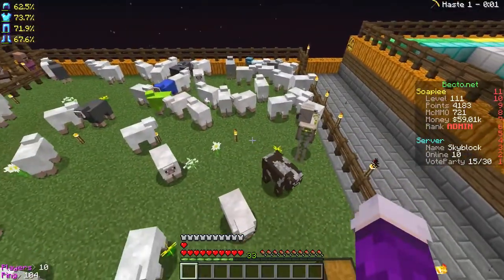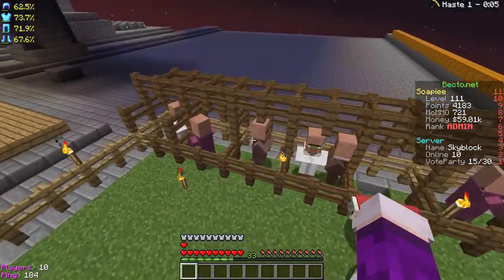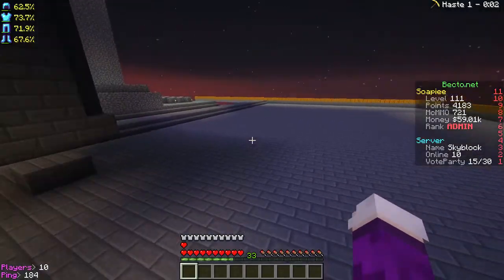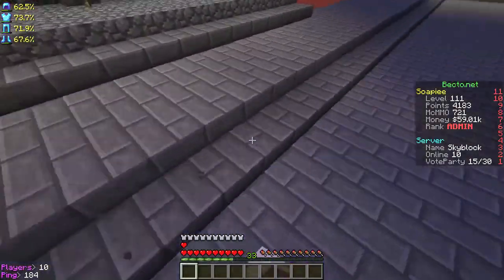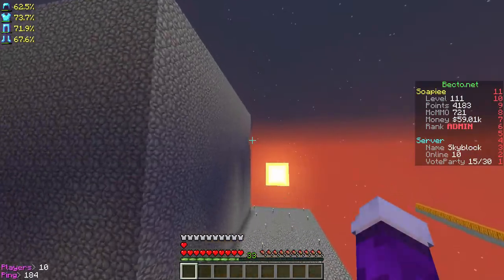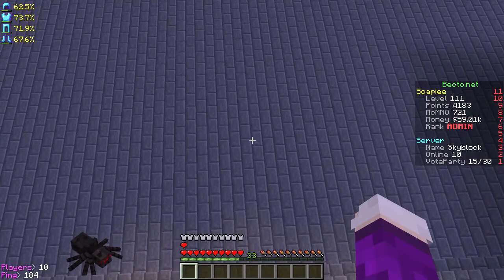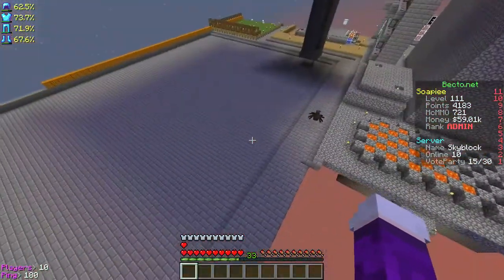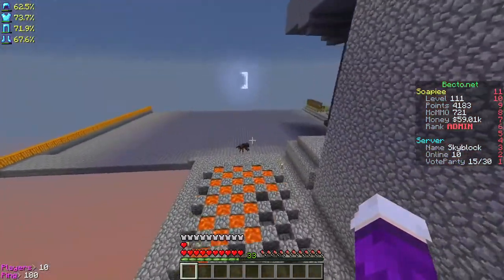So let me continue over here. I've got my sheep pen with an iron golem — there used to be a snowman in here too, but he died to a skeleton. Then I've got a bunch of villagers and a mob grinder for experience. I filled this area with slabs because slabs are not limited — you can have as many as you want, unlike cobblestone and stone. This place is just a bit empty.